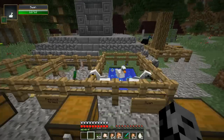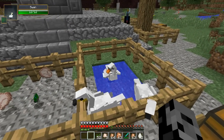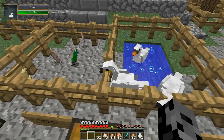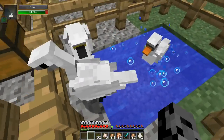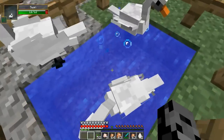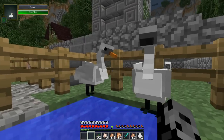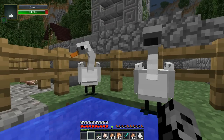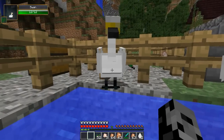Next up, we are onto the swan. This one spawns in the water, and they all have different colored beaks and faces. I see orange right there, yellow face and black beak. This one is completely black. So all different colors, tons of different varieties with this one. There isn't a way to breed it — I thought there would be. But sadly, these ones are just going to be spawned in the water around your world.